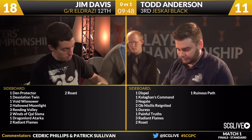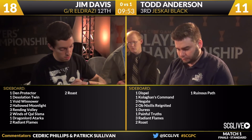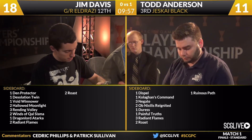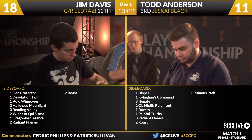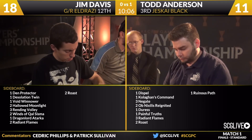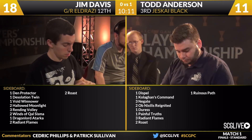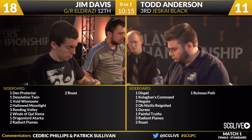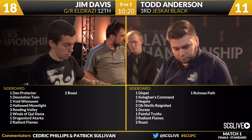On the other side: a Dispel, a Kolaghan's Command, three Negates, two Ob Nixilis Reignited, a Duress, a Painful Truths, Radiant Flames, two Roast, and a Ruinous Path. Duress, Negates, Ob Nixilis — we've seen this before. The extra copy of Painful Truths, just settling in for a longer game with more card advantage. With Duress and Negate, Todd comes equipped with more answers for Ugin post-board, which is one of the more problematic cards in the matchup. He doesn't have a ton of answers to Ugin Game 1 other than preemptively getting it out of the hand, but with an additional Duress and three copies of Negate, he has a lot more insurance there.